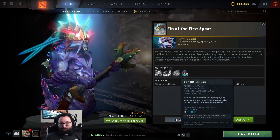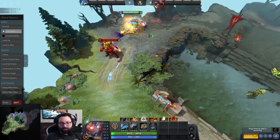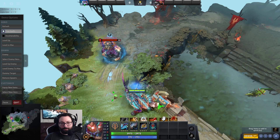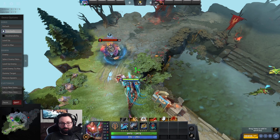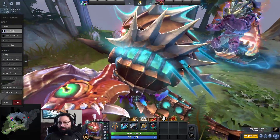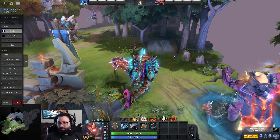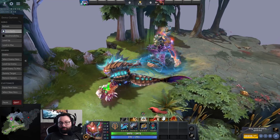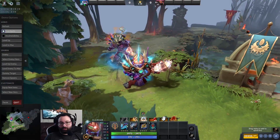Next is Slardar and also his ultimate - Corrosive Haze. Is this an all-ultimate chest? That looks cool. I like this one. So he's being surrounded by little fishies. That's a really cool effect, I like this one a lot. Not that the other ones were bad, but this one is really good. Very cool.